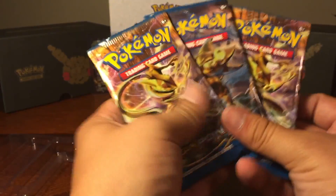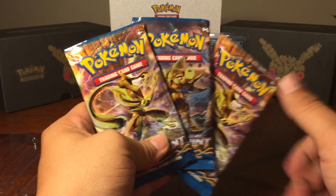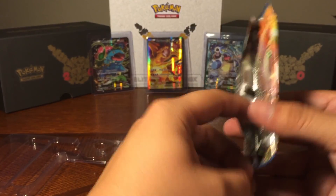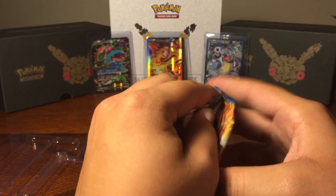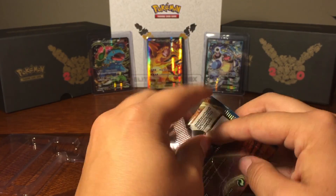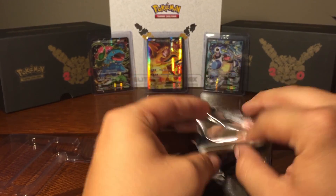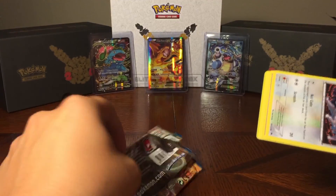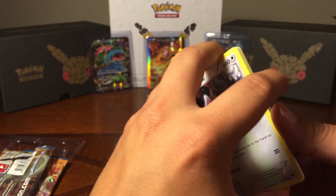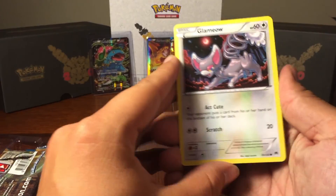So we have three different packs here — two of them are the same, one's different. We'll start off with the Greninja. Have you opened any of these Breakpoints? I've only done it on the online game, and honestly they're pretty cool. You can find better cards than the other series. I think we need to go after that Elite Trainer Box of the Gyarados — I've been actually wanting that really badly. That was one of my favorites; I always ran with him on the red and blue version.